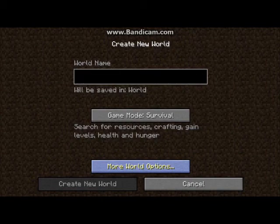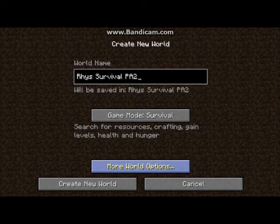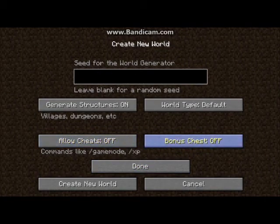So let's get started here. We're just going to call this... Rhys Survival PA2, which stands for Pump Action 2. We're not going to have cheats on, we're not going to have a bonus chest. This series is going to be done all legit, and I'm not going to be using any outtakes as far as I know. I've only just started using this recording software, but if I eventually get the hang of it, I might start to do some outtakes. These episodes will be about 9-10 minutes long as well.